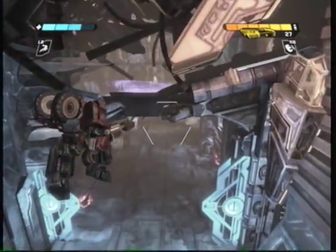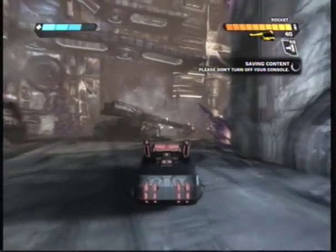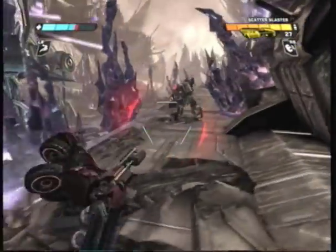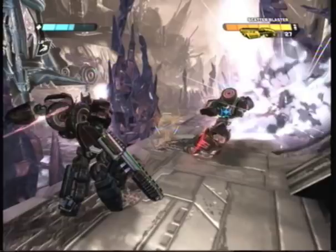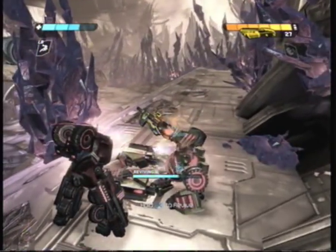Once you open the gates to proceed on to the Decagon, what you want to do is take a right right here, and then you'll see a War Machine. Once you see that, take a quick right, and you'll see an Autobot trying to kill it. Just wait until he falls down, and then revive him, and that will be four out of five.